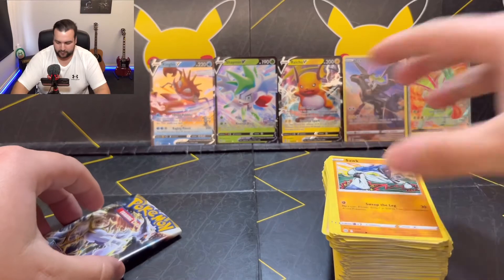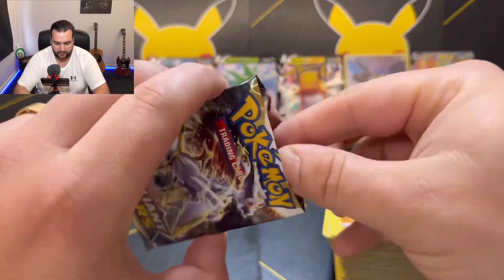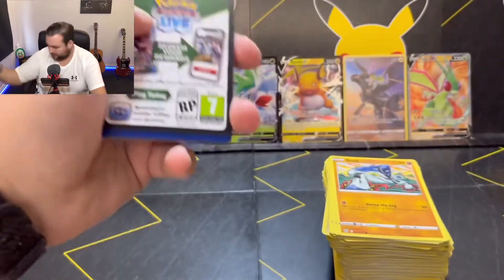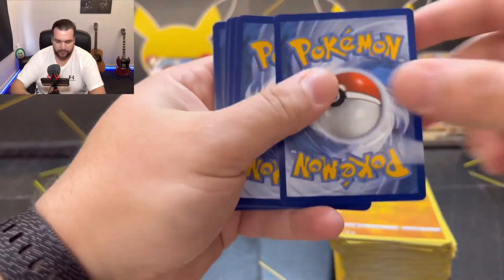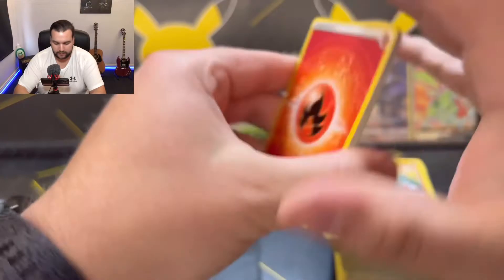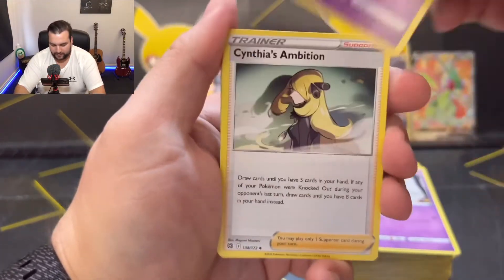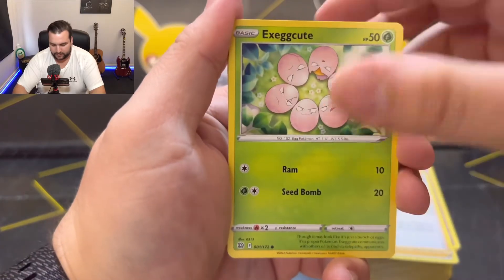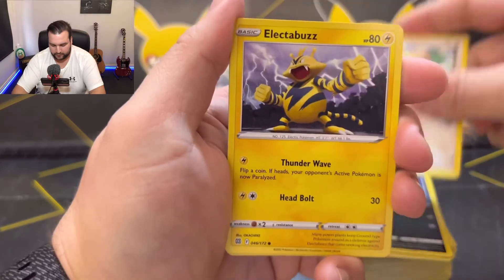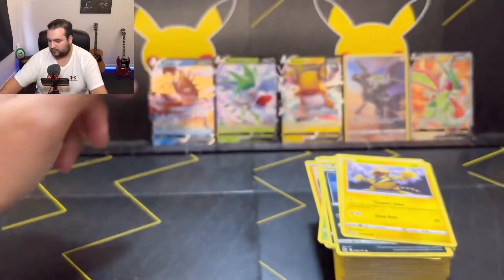We've only got five pulls. The Flygon V is very cool, I don't think we have that yet. I'm happy with five. We've got a black border — let's finish with a big pull. Let's get a rainbow, let's get a gold, let's get something. Dusclops, Starmie, Cynthia's Ambition, Execute, Grimer, Sneasel, Bidoof, Electabuzz, Magmar as a reverse holo, and Boss's Orders as the rare.